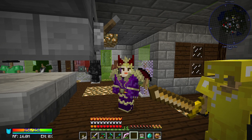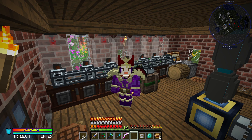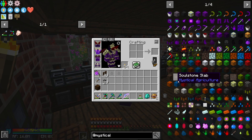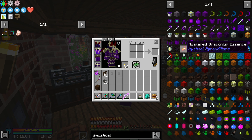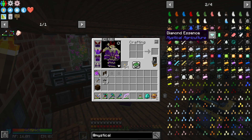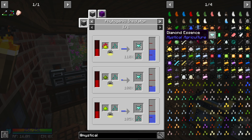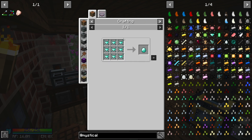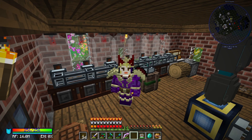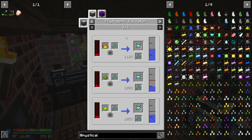Let's head back to our gardening building and talk a little bit about Mystical Agriculture. Behind me you can see cloches producing things that don't look like regular inferium essence — they're producing essences from different materials in the game, things like iron, tin, bronze, gold, and diamonds. If you produce diamond essence, nine diamond essence give you a diamond. I have solved our diamond problem by going to Mystical Agriculture, and the crafting recipe for these essences is not terrible.